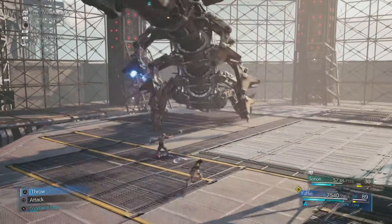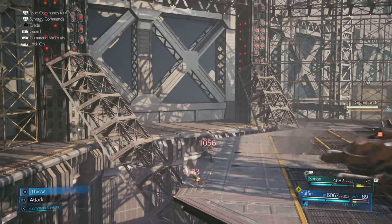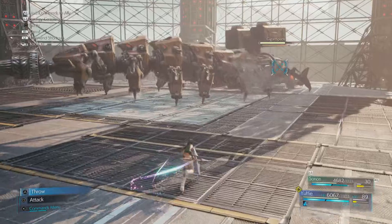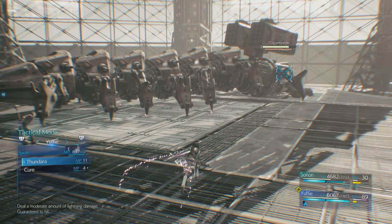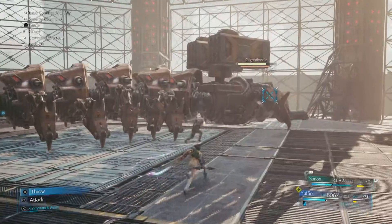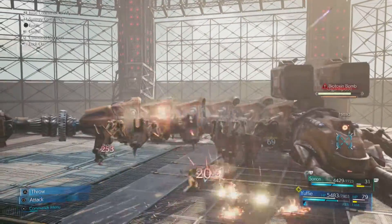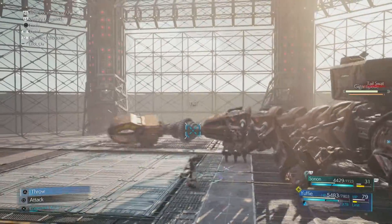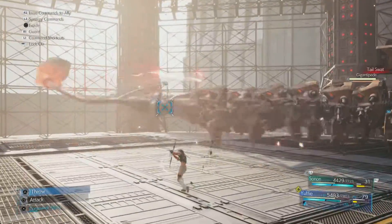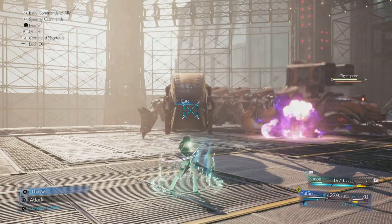Sonnen was getting the weakness procs and crits. I think the deal is: physical damage works on the head and magic works on the tail — maybe it's just the specific armor on each part. Mainly, build up the stagger gauge and once you do that you can do tons and tons of damage. I was hoping to have more of the Brummel or Banishment ability for big damage.